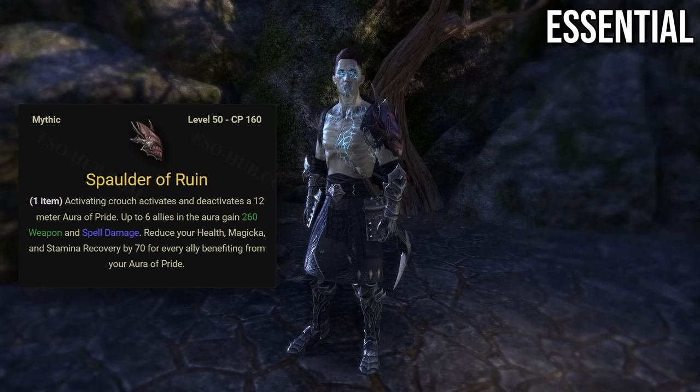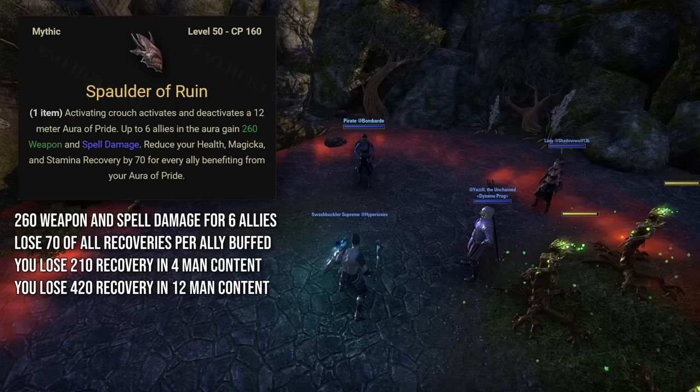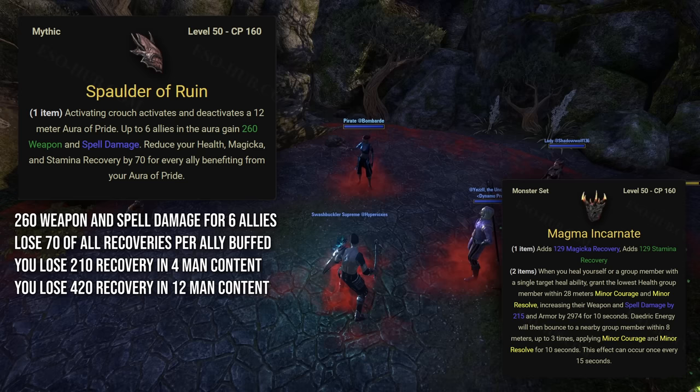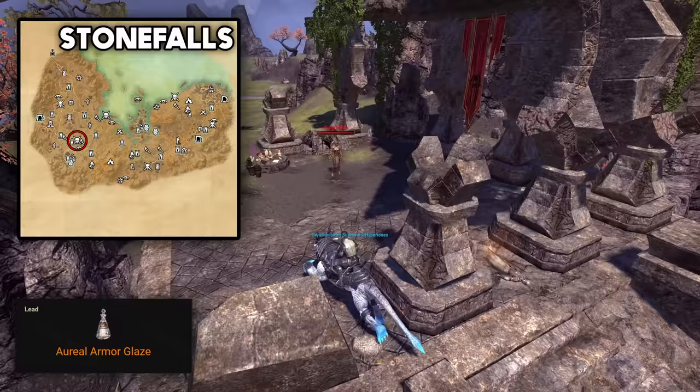Next, Spaulder of Ruin. Now this is not actually a monster set — it's a mythic — but because it's a shoulder piece you cannot use it combined with another two-piece monster set, so it basically replaces a monster set. With Spaulder of Ruin equipped, activating crouch activates and deactivates a 12-meter aura of pride. Up to 6 allies in the aura gain 260 weapon and spell damage. It reduces your health, magicka and stamina recovery by 70 for every ally benefiting from your aura of pride. Spaulder is a great option for both trials and dungeons. In optimized trial groups you'll always want to bring one Spaulder, and if you don't have space on your supports, you'll put it on a damage dealer instead. It will unfortunately gut your sustain, so you shouldn't use it when struggling with survival. It's best to pair it with one-piece Magma Incarnate, as it provides 129 stamina and magicka recovery which will slightly offset Spaulder's debuff.